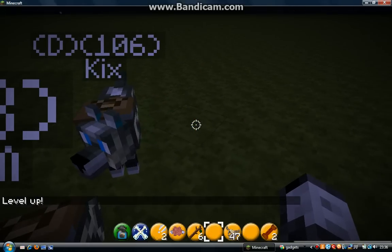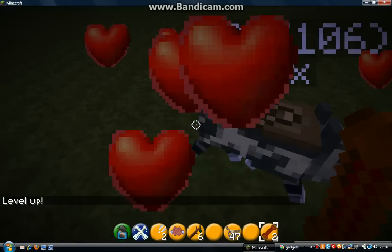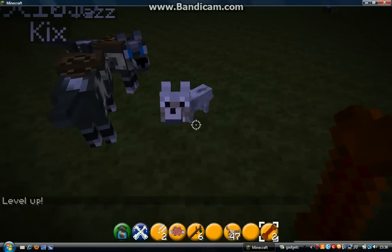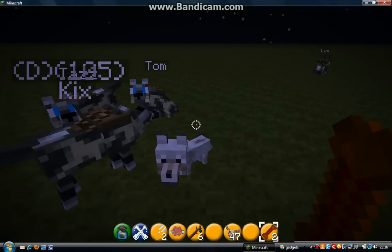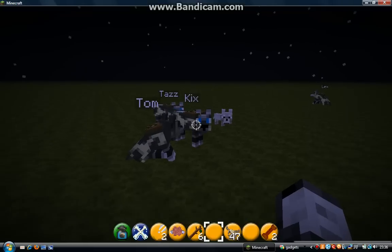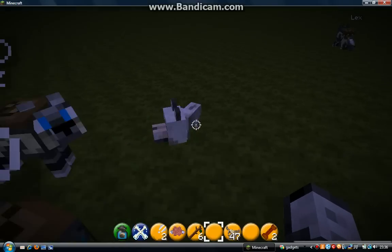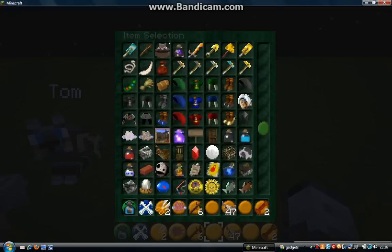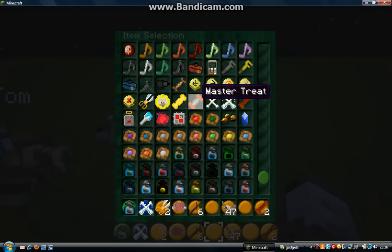Right, if I give them both one, now they should breed and they should create another normal wolf. There's a baby! And then you have to tame it again - you have to go through the whole taming process. But you can't just give them normal bones now to breed them, you have to actually use a breeding bone, which is kind of annoying because it requires more stuff.